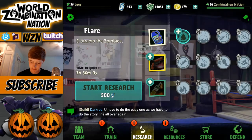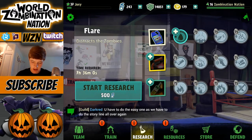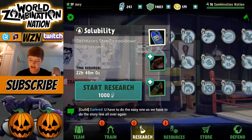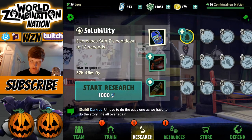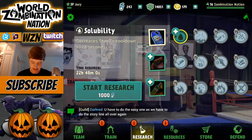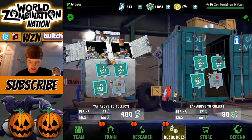Let's move on to Research. This is where we can upgrade perks for our various skills. If I upgrade Solubility it decreases the Stim cooldown to 18 seconds — that's actually really nice. Once we start leveling all these perks up it's going to be really nice to have all these different upgrades. It'll cost me a thousand cans, which I don't even have right now, but there's a new perk system and it looks pretty cool. Being able to upgrade our Stim adds a little more depth to the game.